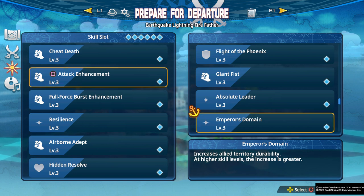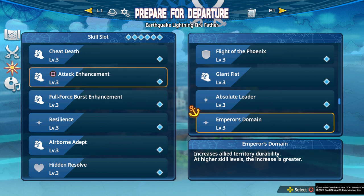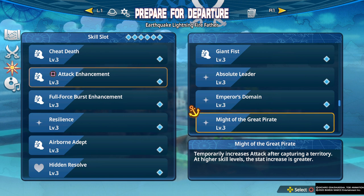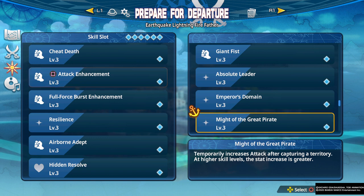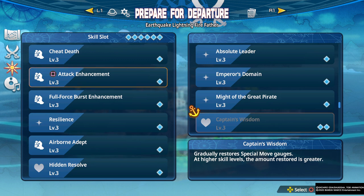Emperor's Domain increases allied territory durability — this could be good on the four-player maps where you're trying to capture territory and don't want it recaptured, but in most cases you don't have to worry about losing territory. Might of the Great Pirate temporarily increases attack after capturing a territory — capturing territory doesn't happen enough for this to be important, but once again if you did use it, it would be on the four-player capture territory maps.